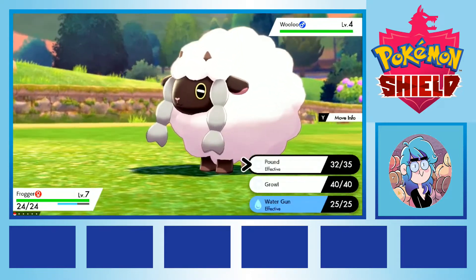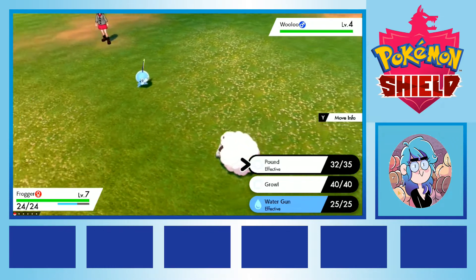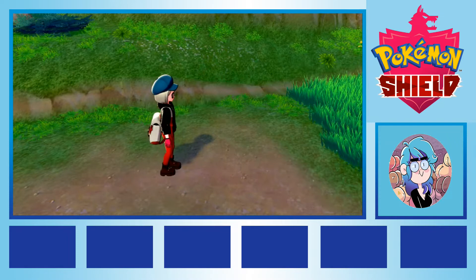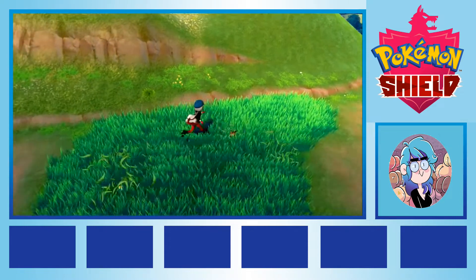Wooloo was useful in the early game when we needed to pad out the party, but less so once we had to rely on type advantages to stay alive. We named Wooloo Sean, and left to grab our Pokédex. Then, on Route 2, early tragedy struck. We encountered a Nickit, a pure dark type who would have been incredibly helpful in the late game.